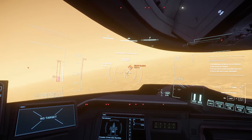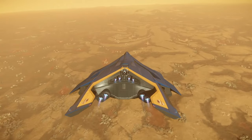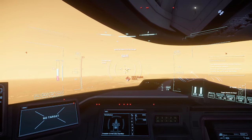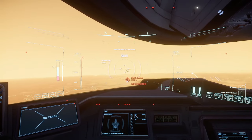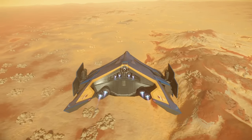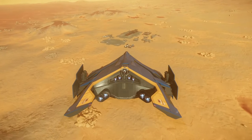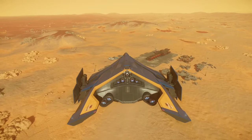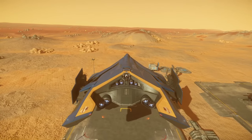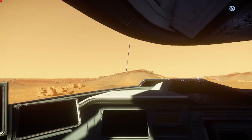We're about seven clicks out now, getting pretty close. This game just looks amazing in F4 view. We're going to start slowing down as we get closer, take it off cruise control — we're about two clicks out. I'm going to activate my landing gear because we're going to be landing. You don't need to land at a pad specifically, just somewhere close, but for this video I'll land at a pad to avoid any issues.